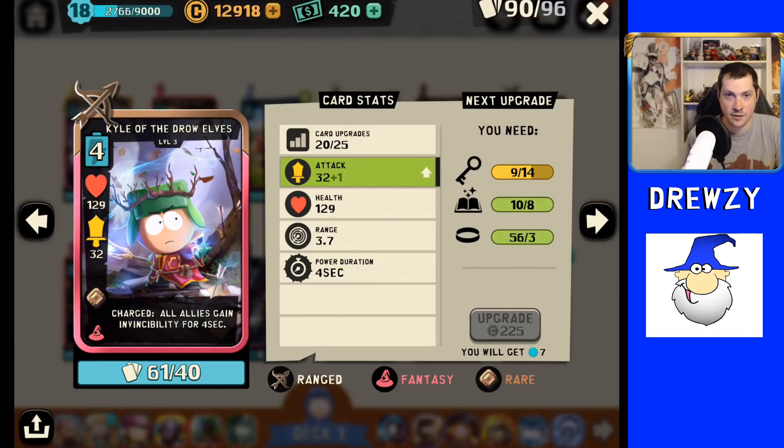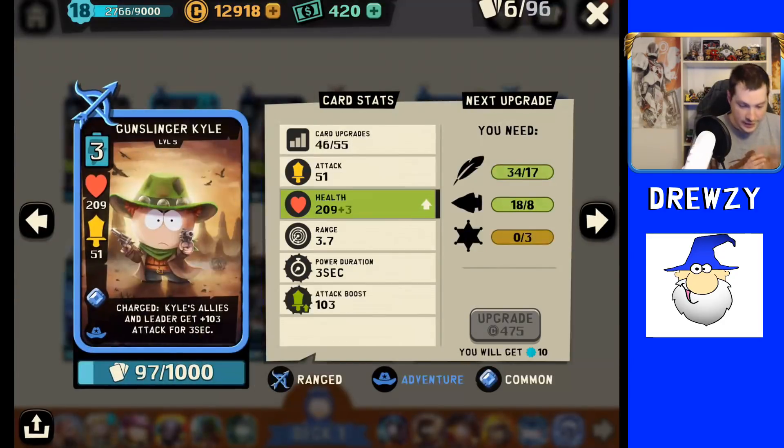Kyle of Drows generally won't be a major focus in the Fantasy theme because there are a lot of solid Fantasy cards. In my opinion, almost all ranged cards — except maybe Amazingly Randy — are stronger than Kyle of Drows currently. Those are mostly the cons of Kyle of Drows, which is why I put him at number two.